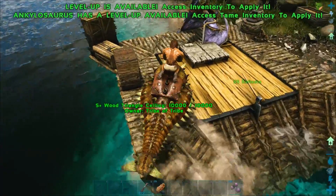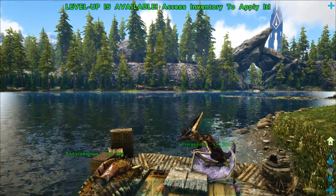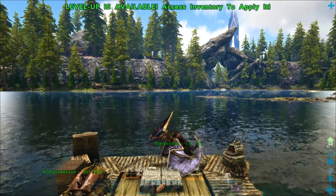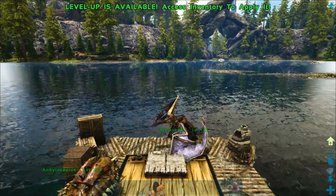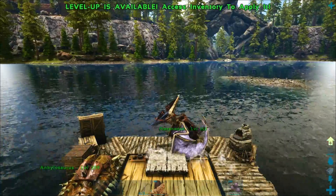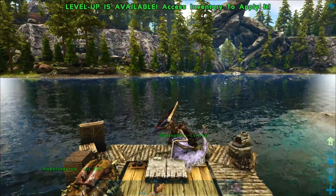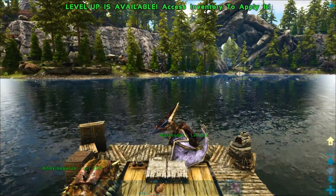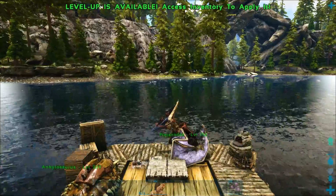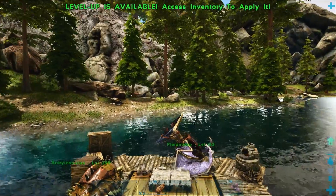Isn't it funny how this guy swims better than he runs? I've never understood that about ankylos — they're such good swimmers but such horrible walkers, they're so slow. Anyway, we'll drop our ankylo off and then it's time to take off to the skies, hopefully find our dinosaurs. And if we're extra lucky we might even find our dead cold bodies full of all of our items that I don't want to lose. My fingers are so crossed right now.